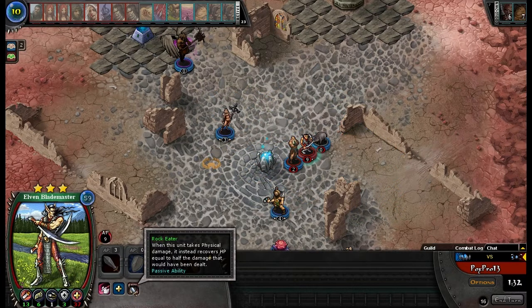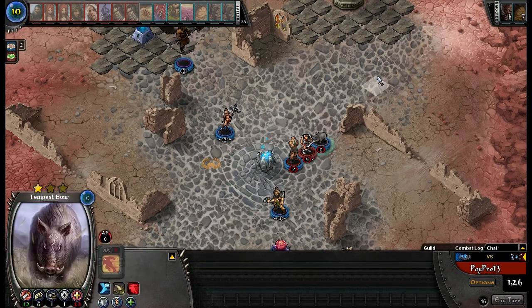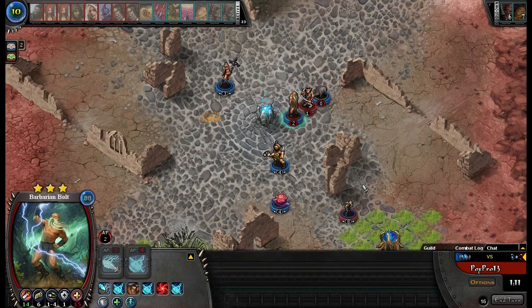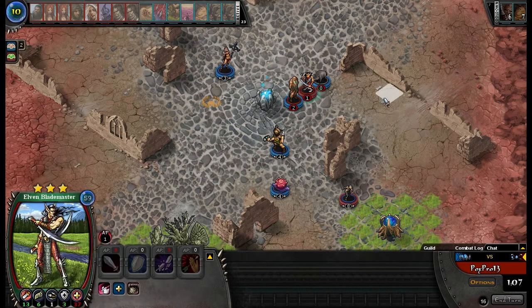I don't know why you cast Protection on him. Did I just heal you with my charges? I guess I did. Well, I still have Barbarian Bolt, and as long as he exists I'll be fine. You've used a lot of Nora — using those Protections and they haven't stopped me from killing the champions.